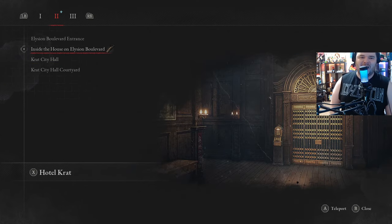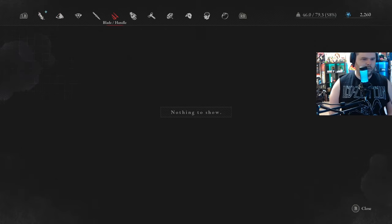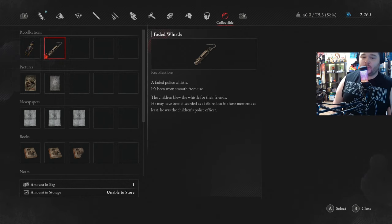So, if you have 'Inside the House on Elysian Boulevard,' you'll have this little icon next to it, and for the longest time I could not understand what that thing was. Turns out, that icon is an item in your bag — if you go to Recollections, it is the Faded Whistle.